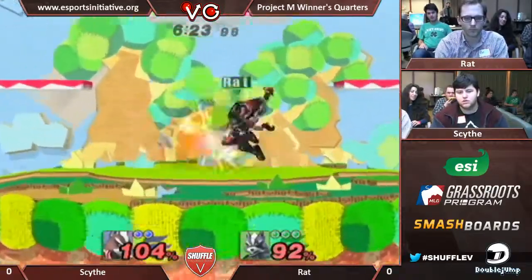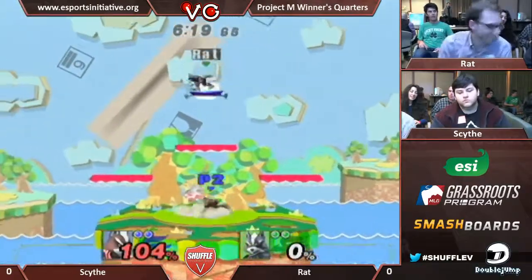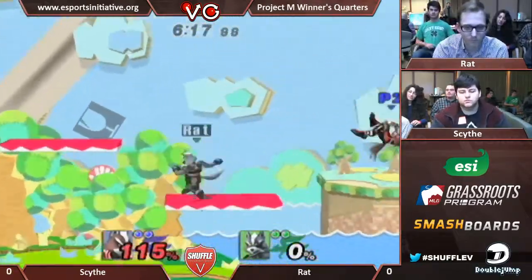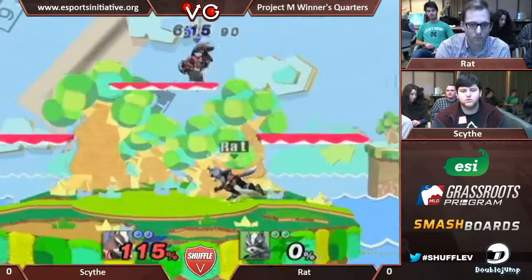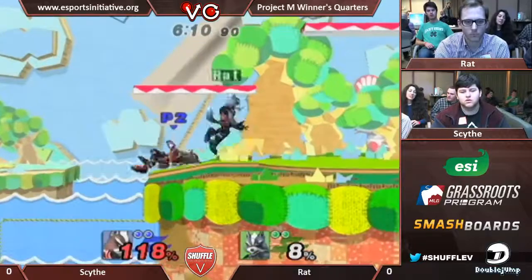And it's continuing. He just grabs that shield — wow, two really good reads there. Puts up the green bubble, don't care, grab. Ledge cancels the up-B too. Unlike Foxy Pelko, he does have landing lag, so that's pretty crucial.